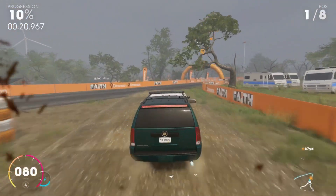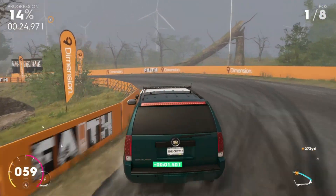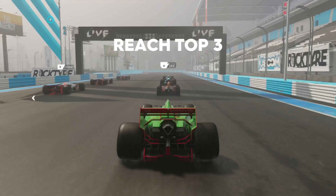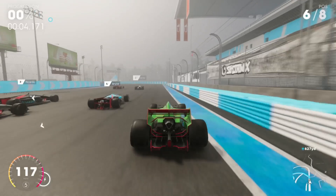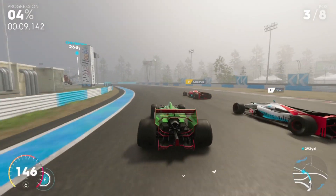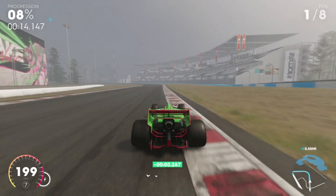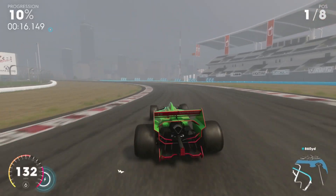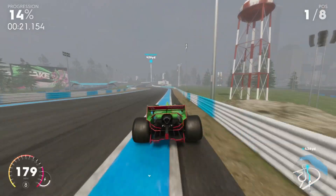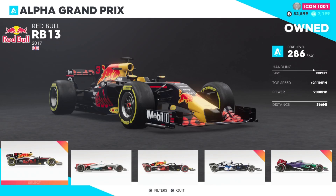Moving on to the pro racing family, when it comes to the Alpha Grand Prix category there isn't actually that much choice, however one car does stand out which is the Alpha Proto Mark X. It probably only just qualifies as a car as it seems to more closely resemble some sort of futuristic fighter jet, but it will set you back just under 1.1 million credits. Unlike other classes there isn't really a budget alternative that can even get close to the Mark X, so if you want to race in this class a lot then save up for this one. If you really need a cheaper alternative then the Red Bull RB13 is a good option as it's the cheapest but arguably second best in the class.